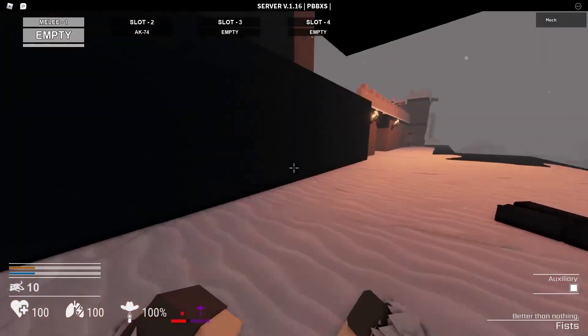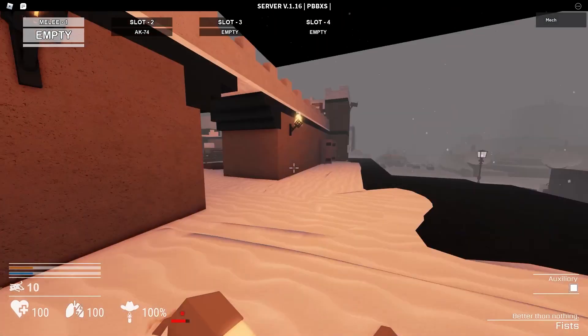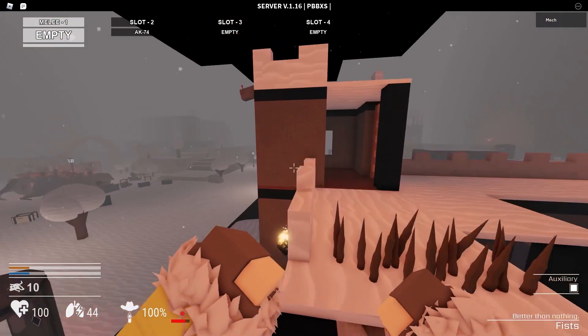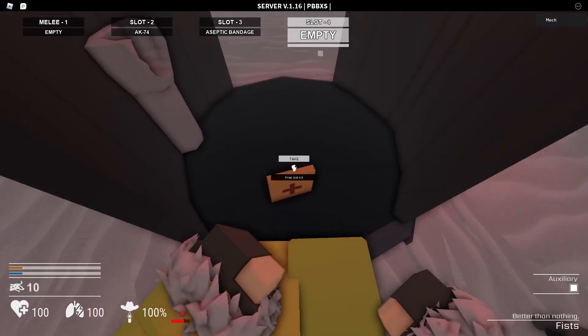This is the second workbench location right here. And here's the third one — it's right next to the second. So on the left side, if you go to the end of the map, there are two right next to each other that you can look for at the same time.